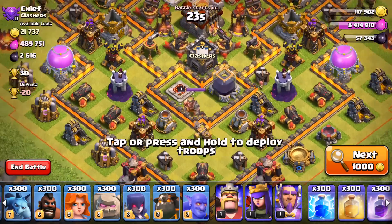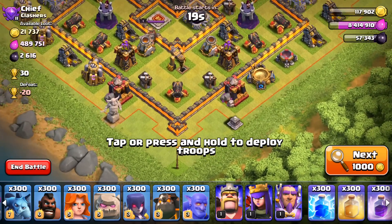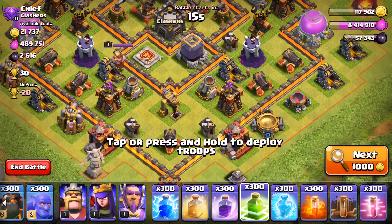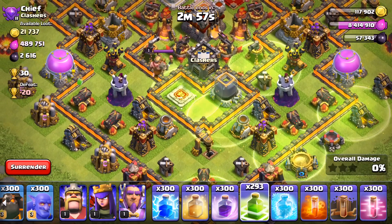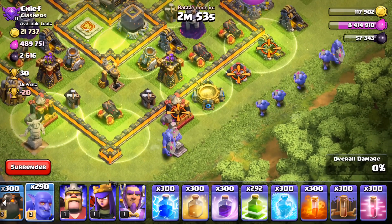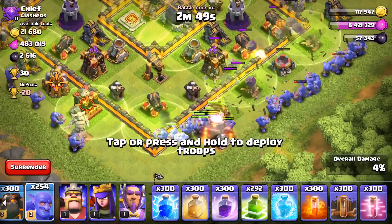Welcome back to a brand new Clash of Clans video guys. My name is Chief Pat and today we're gonna be doing something crazy and using 300 of the new troop against a base. You're probably wondering how this is possible — you actually can't do this within the game, it requires using the developer build. Supercell was nice enough to let me try it out. Check out all of these boulders going into the base!